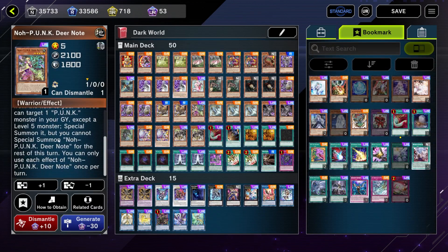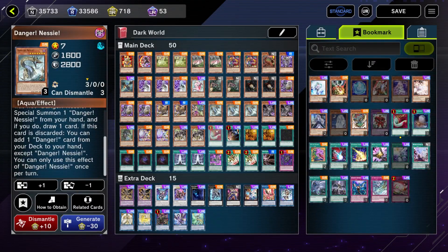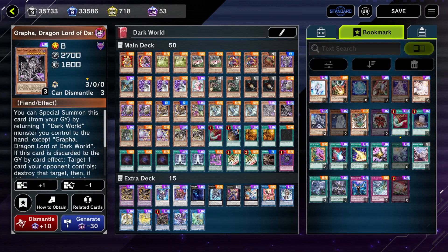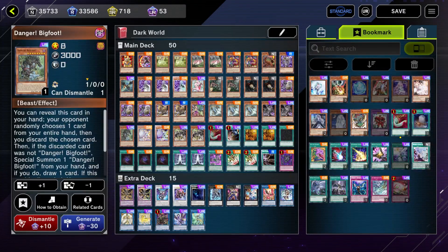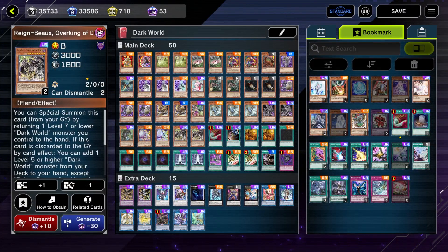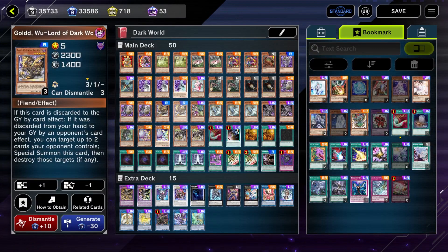Triple copies of Danger! Nessie: when discarded, we can add any Danger monster. Two copies of Grapha, which gives access to our fusion and lets us recycle all of our Dark Worlds back to hand. One copy of Bigfoot because I pulled one copy and it's a level eight. Two copies of Foxy Tune, also level eight. Two copies of Rainbow: his effect is if he's discarded by a card effect we can add one level five or higher Dark World monster from our deck — always going to be Gold, or Grapha if you already have Gold.